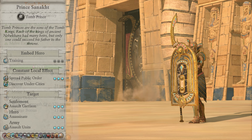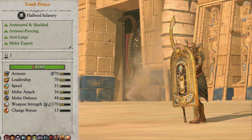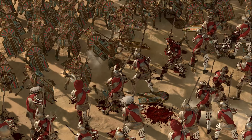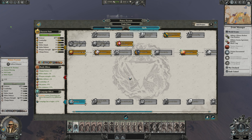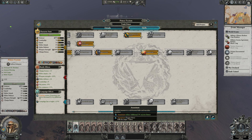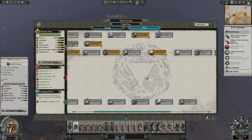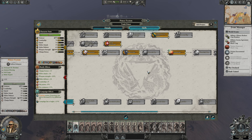Next up we have the Tomb Prince, and they're a bit of a multi-class. In campaign, they can assault garrisons, assassinate enemy heroes, and assault units. They spread public order in the local region, and when embedded in an army they provide training. In battle, they're armoured and shielded, deal armour-piercing anti-large damage, and are melee experts — great at supporting your tough units or even taking on some large units one-on-one, provided they aren't too high-tier. They have no spells, but do have two mounting options: the Skeletal Steed and the Skeleton Chariot. They also have the abilities Guardian, Curse of Jafa, and Tomb Strike. When levelling them, you want to do one of two things: go with campaign assassins or battlefield bruisers. For campaign, focus solely on the blue tree, especially the specialist and assassinate skills, to make sure you can take out any pesky enemy heroes — and of course, always get Immortality. For battle, go more into the yellow tree and focus on improving his combat abilities, with things like Cultist Prince and a mount. Dip into the blue tree a little to get training and Canopic Jars, and as always, Embalmed in Elixir, Ceremonial Bandages, and Immortality are essential.